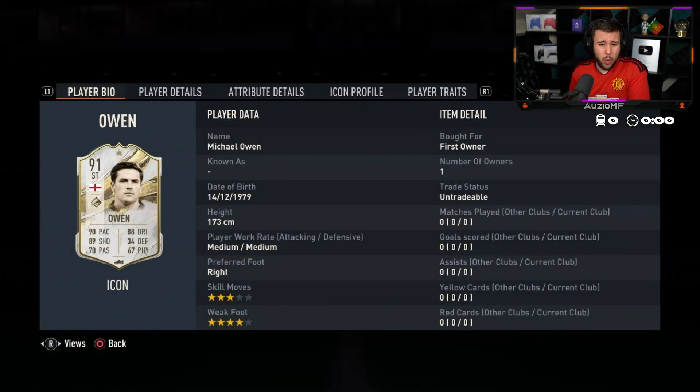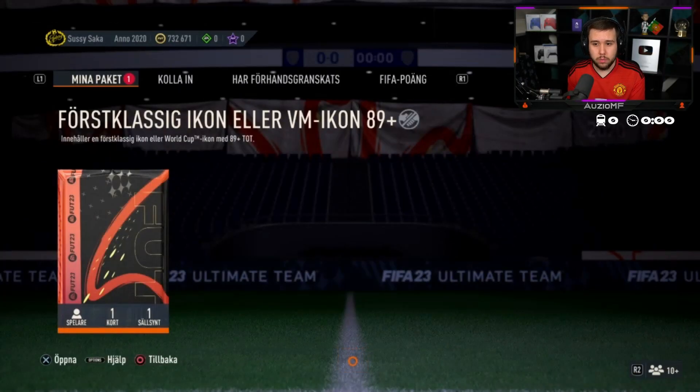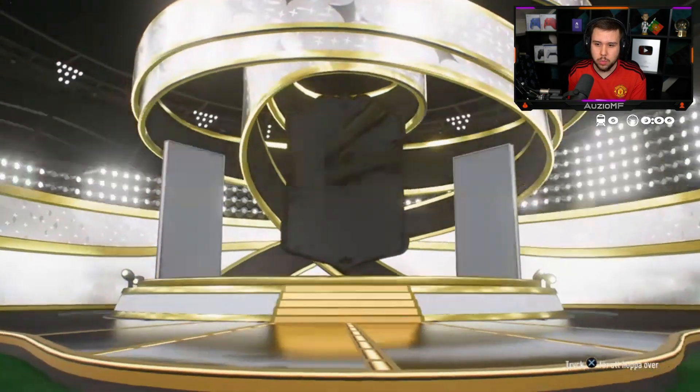Three star skill moves is always gonna bring the price down. It's an L. The best one so far is World Cup Butragueno — love that we got the World Cup version because the prime does not have four star skill moves.